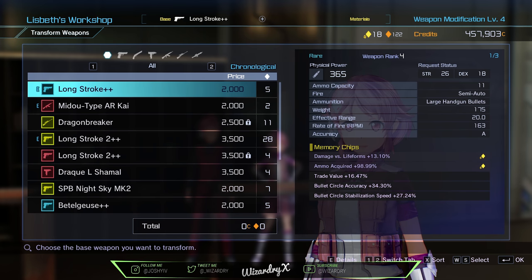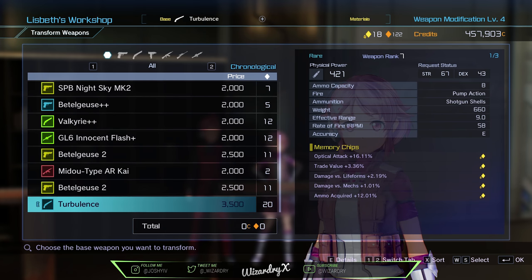You're basically changing the stats. Let's go ahead and pick a weapon first. This is going to be your base weapon — this is the weapon that it's going to turn into but you're going to enhance certain stats. So we're going to go ahead and pick the Turbulence right here and click it.